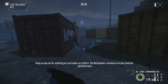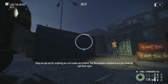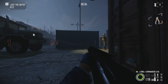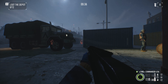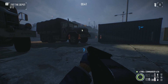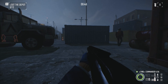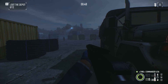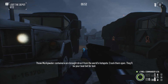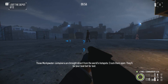Keep an eye out for anything you can hustle out of there. The murky water containers are your best bet. Get some open. Those murky water containers are brought directly from the world's hotspots. Crack them open — they'll be your best bet for loot.